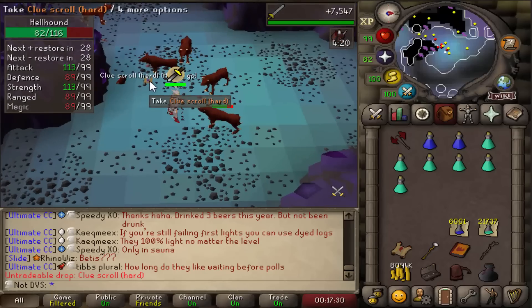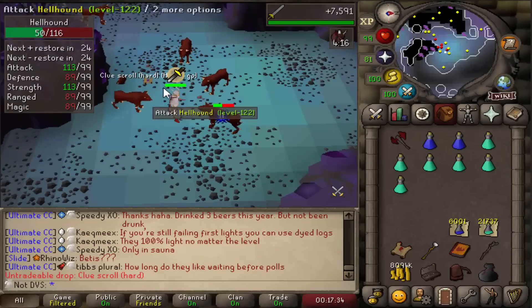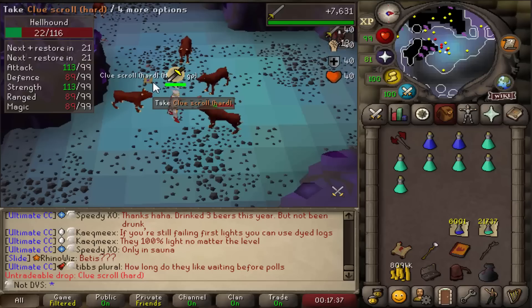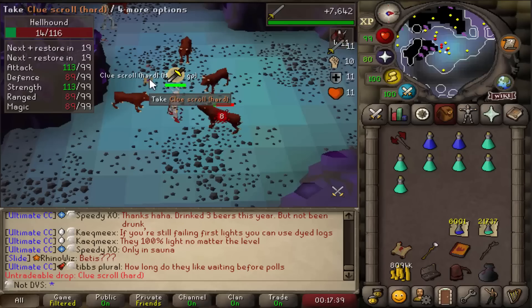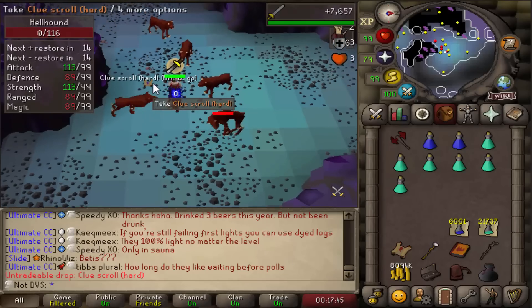The first hard clue dropped at only 46 kills in. For the most part I'm going to stack all these caskets up and open them all at once once I have all three shards. If I stay on rate for the shards I should be able to do a little over 10 of these.